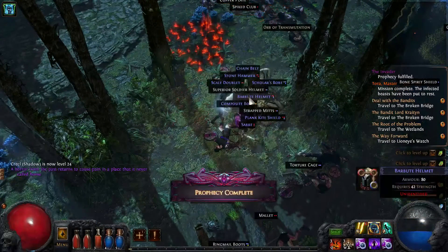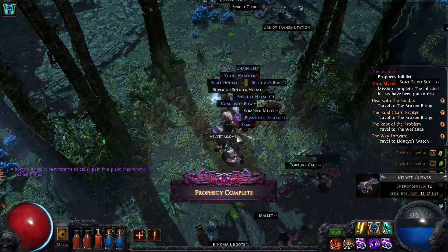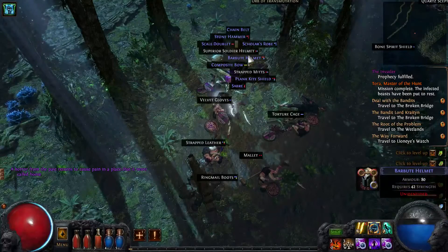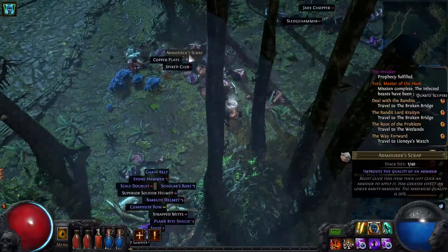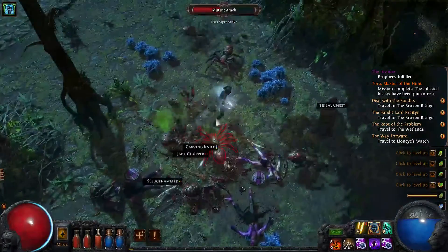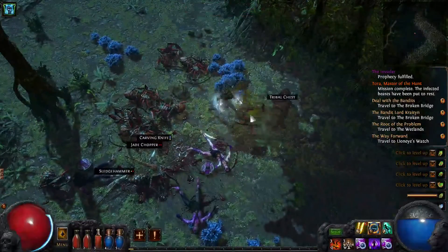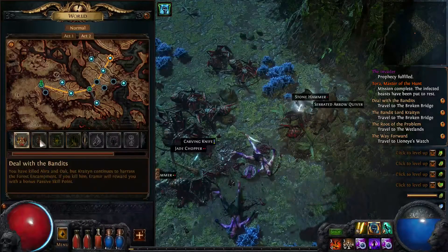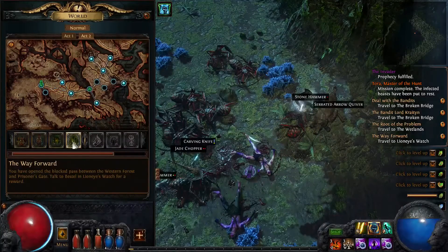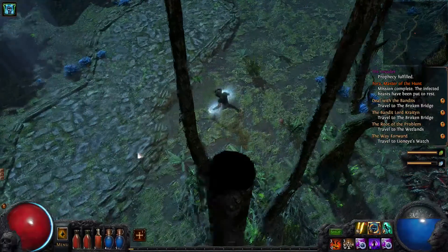That bear trap just did it. More blue helmet. We got the spike that lets us go forward — we can go back to the first area. Let's bump all that up.